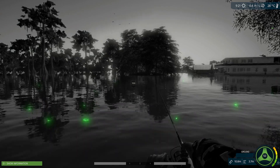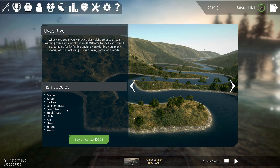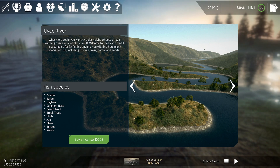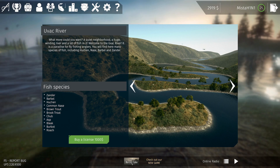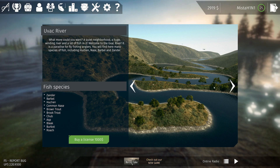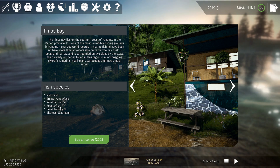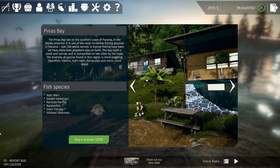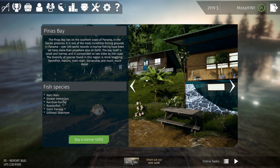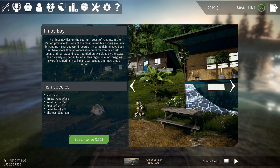That's going to be it — I'm going back. Thanks so much for tuning in. Next episode — what is this? Trout, huchen, barbel, zander. The map looks very interesting but I'm not sure about those fish. Pinus Bay has mahi-mahi, amberjack, runner, roosterfish, giant gilt-head sea bream — that's probably going to be our next map. That should be interesting because we've got a lot of big fish there. Thank you so much for tuning in — like, subscribe, comment below. I'll see you next episode, until next time guys, enjoy!